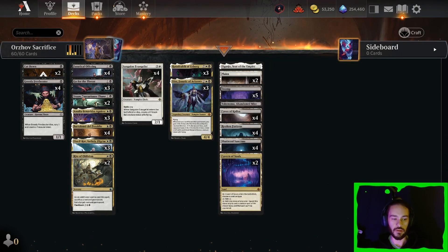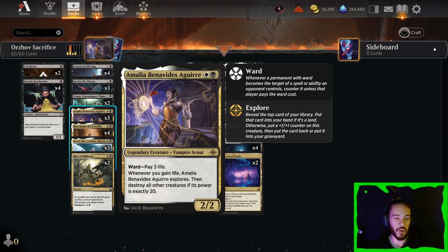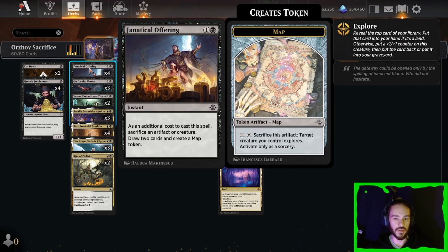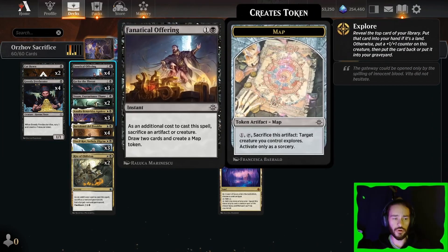We're playing Ellis, Ilcor, and Vron Executioner Thane to kind of min-max on our sacrificing value. Amalia is in here since we're gaining a decent amount of life — she's going to explore a lot, she's going to get real big, and she's got Ward, so it's a really good card to fit in the shell. Fanatical Offering is another way to sacrifice creatures; it gives us cards and map tokens, so going something like Greedy Freebooter into Fanatical Offering is an incredible way to set yourself up for turn 3.